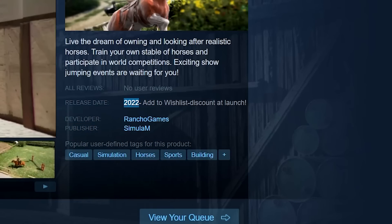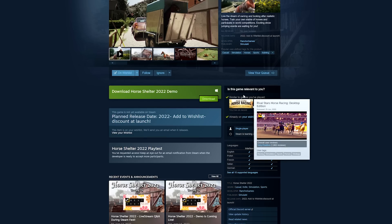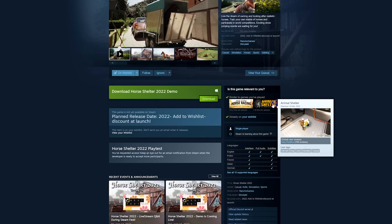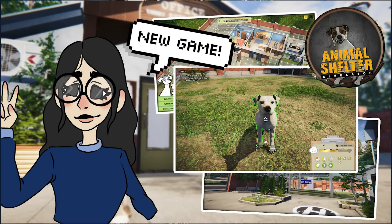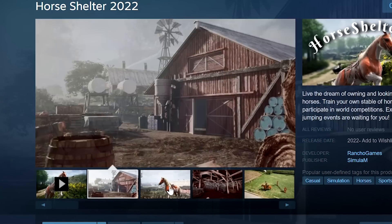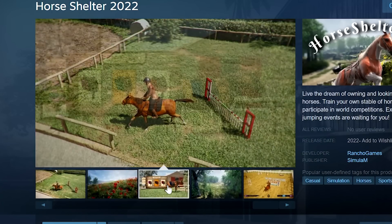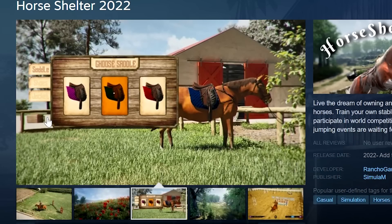Right now it still says 2022, and this is also where you can download the demo for free. You can see it's kind of related to Rival Stars and also Animal Shelter, which I've played two episodes of on this channel. Here are some pictures I wanted to quickly go over — I remember first seeing it there were only about three color options, but we'll jump into the game and see if there are more.